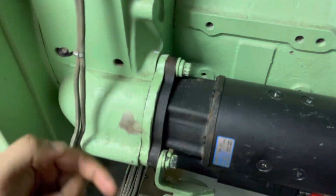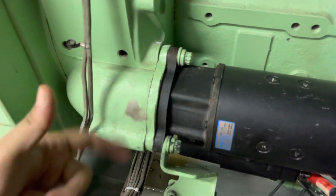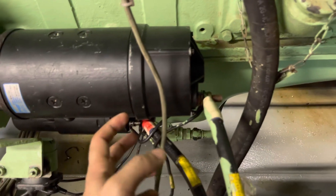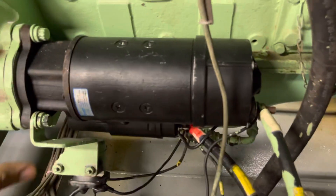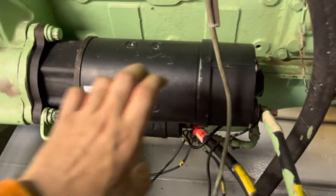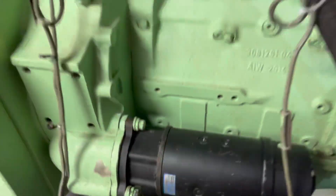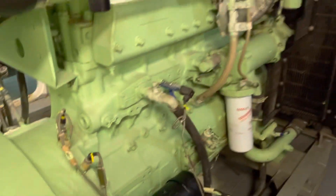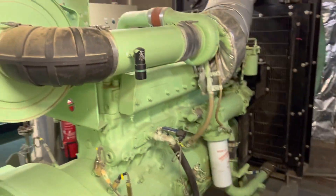This will start engaging and it will turn the flywheel. Once the moment comes, this energized voltage will draw back and this gear will come back to their position, and therefore the flywheel will take over. Once the flywheel takes over, minimum firing RPM comes, and the emergency generator will fire.